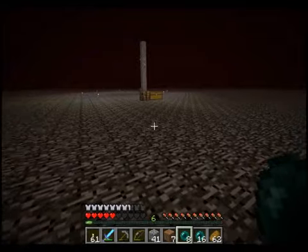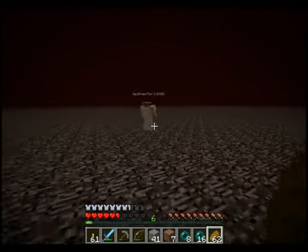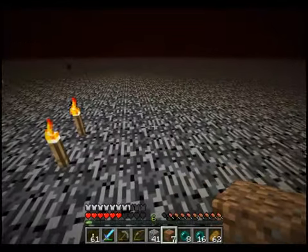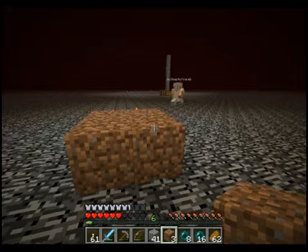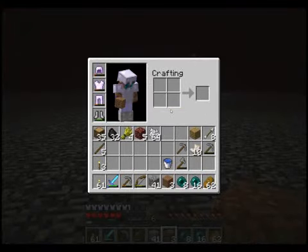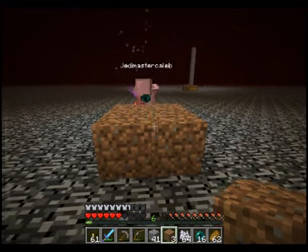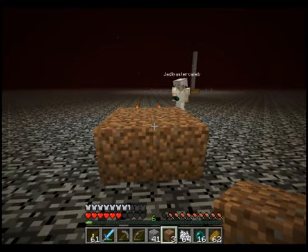So right here — let me see if I have a torch — basically right here is where we come up at. Those two torches. Do we want to — is that where we want to push down? Because that will be at the top of the stairs.